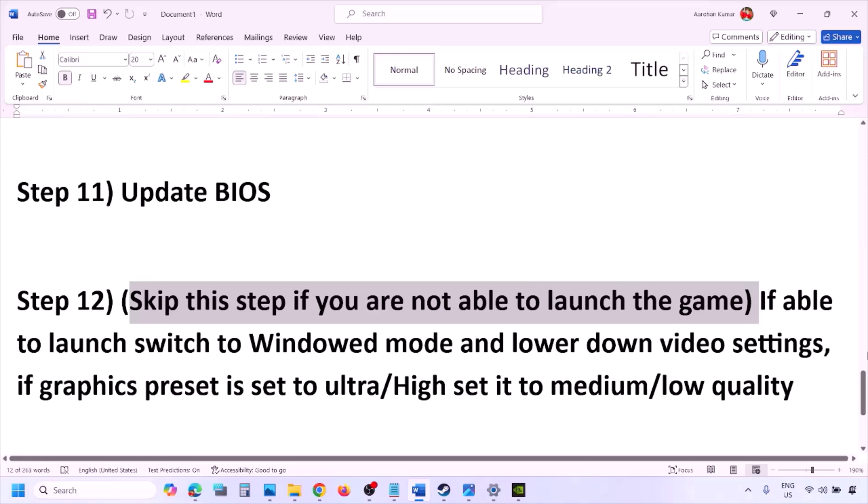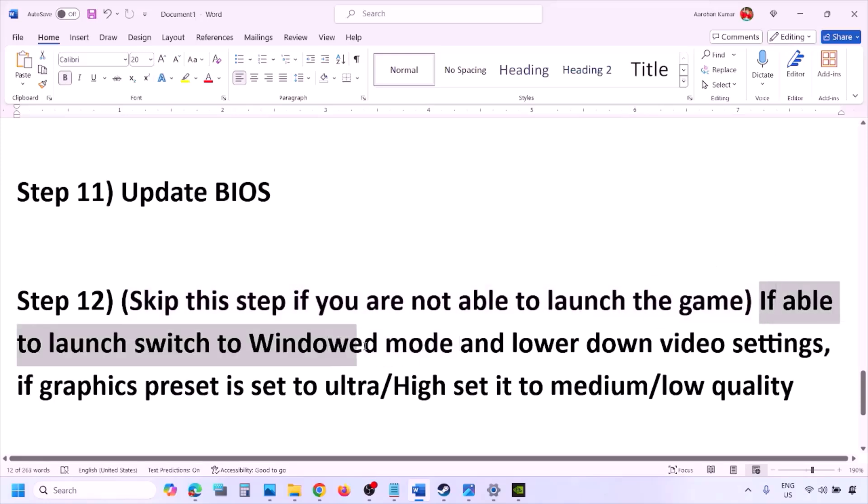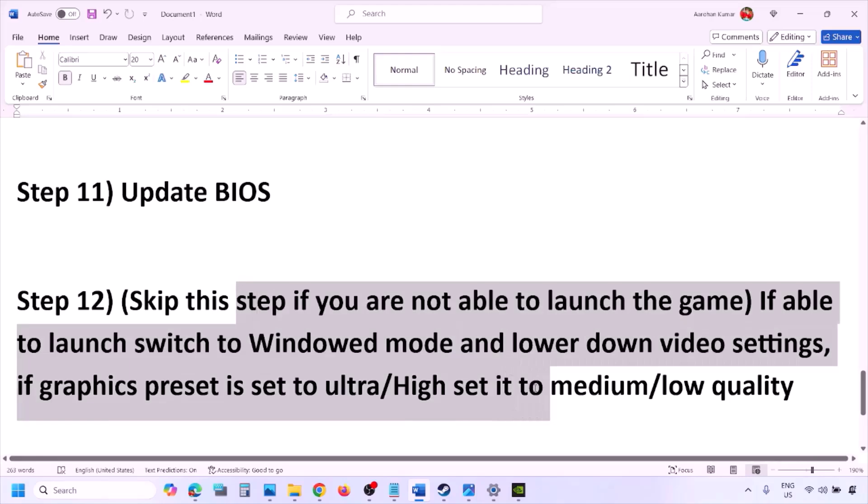You can skip this next step if you are not able to launch the game at all. If you are able to launch the game, switch to windowed mode and lower the video settings — if the graphics preset is set to Ultra or High, set it to Medium or Low. Also try turning V-Sync off or on and make changes to the graphic settings, then check.